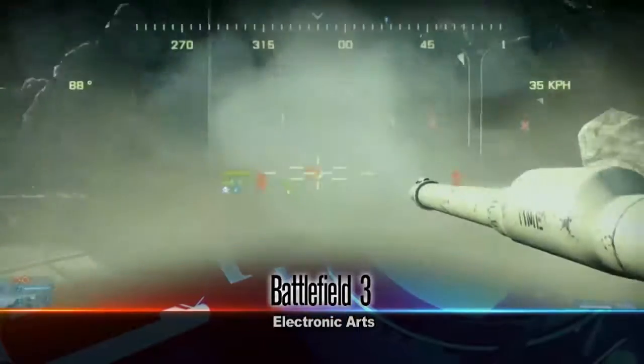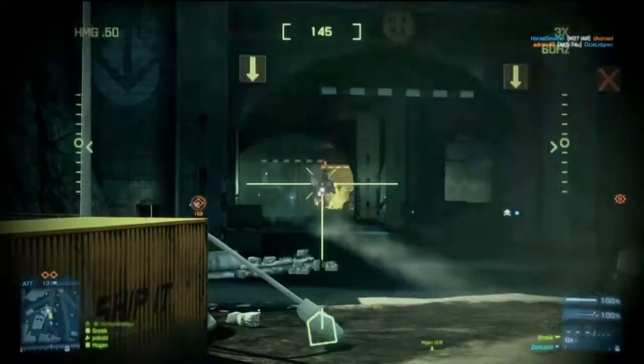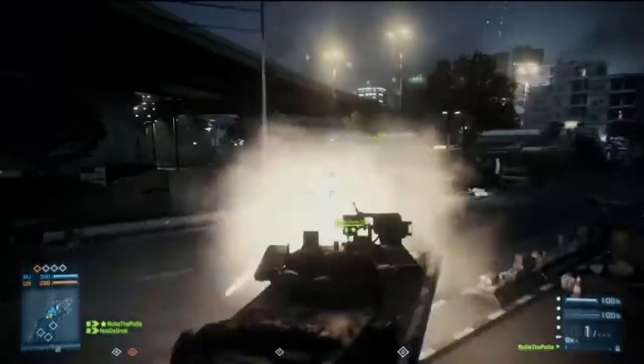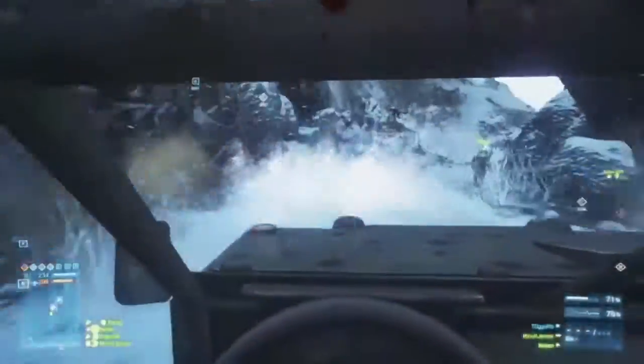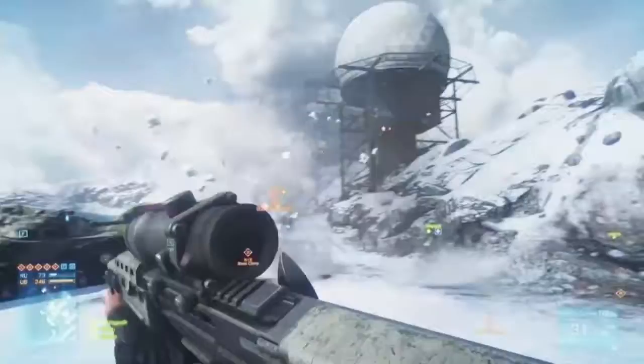We will have the tanks that you are used to, but we're also adding new ones — the new tank destroyers. They are basically a faster, nimbler version of a tank, which means that you can cover ground much faster and do flanking much more effectively. But you need to be careful because that comes at the cost of defense. It has advantages and disadvantages, and it's up to your tactical knowledge to use them to best effect.